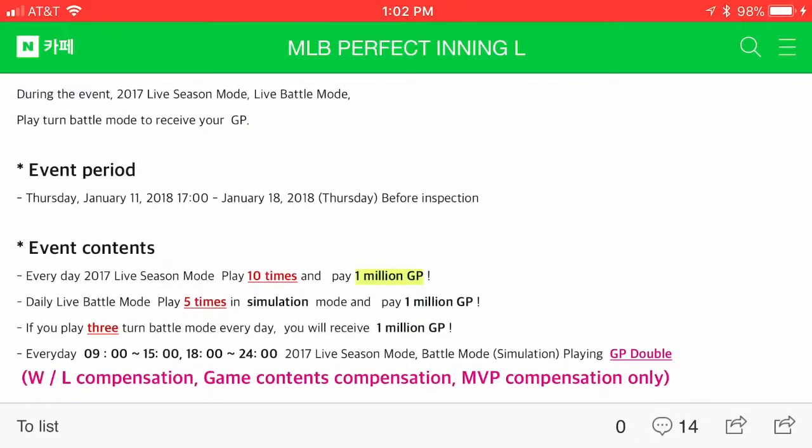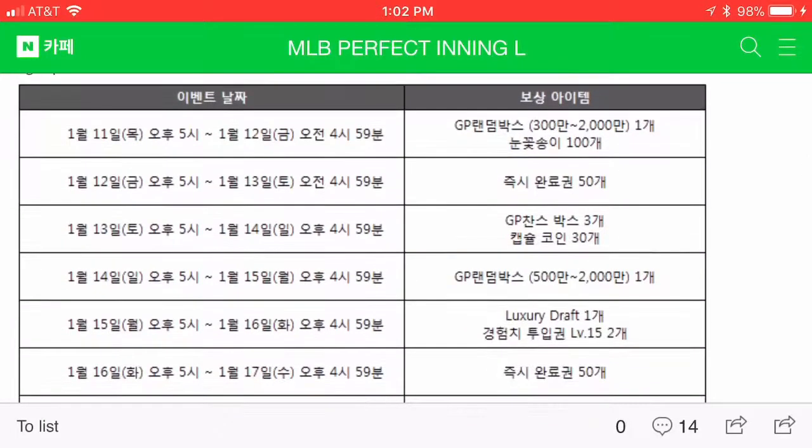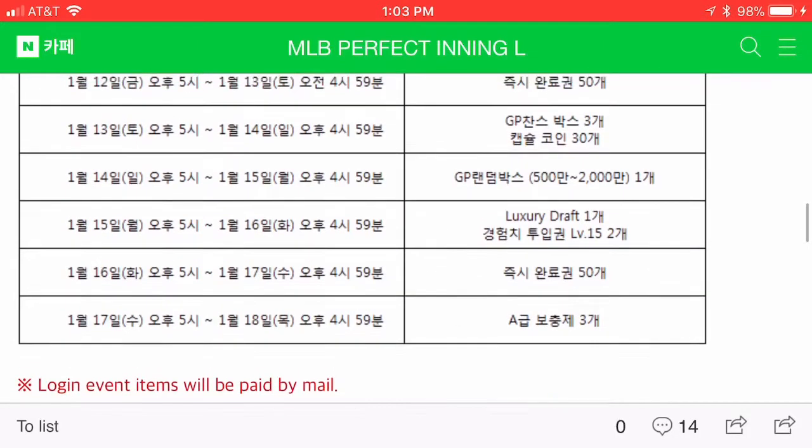You get your standard one million for gameplay: season mode 10 times, live battle simulation five times, three turn battles. For the login event: Thursday January 11th you'll get three to 20 million and then a hundred of something — maybe a hundred snowflakes, that's my guess. Friday looks like 50 season complete tickets. Saturday looks like three million and 30 capsule coins. Sunday is five to 20 million gold. Monday is a luxury draft and two level 15 experience tickets. Tuesday is 50 season complete tickets, and Wednesday will be three A-grade supplements.